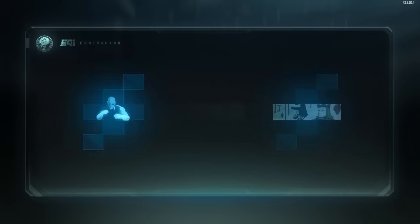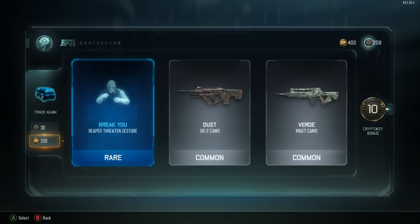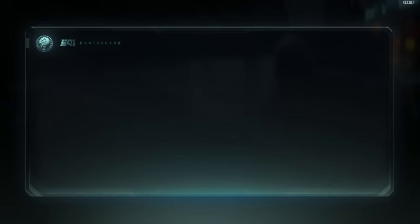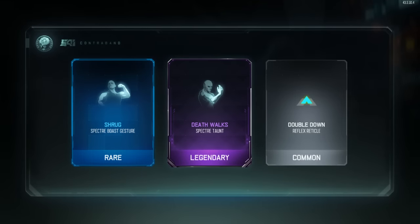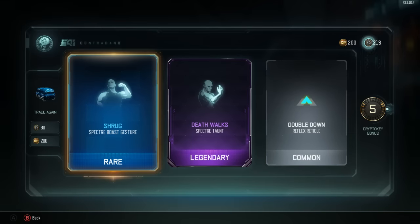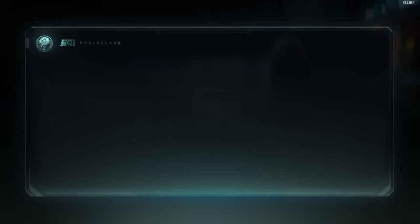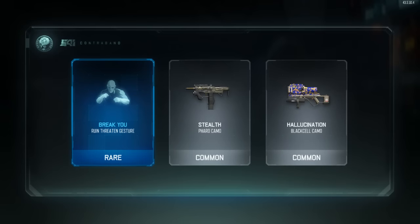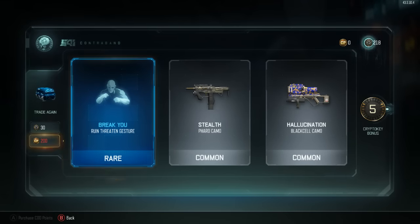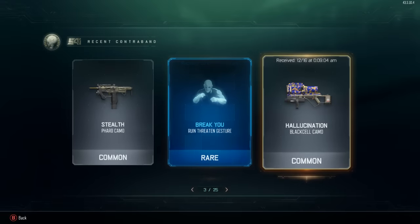600 COD Points left - three more, then the crypto keys. Break You - RIP, that was pretty shitty, 10 crypto keys though. 200 more - Shrug, Death Walks - interesting. And the last 200 COD Points - it's gonna be the butterfly knife, easy! Nope - total ass. Break You, Run Threaten gesture - son of a shit.